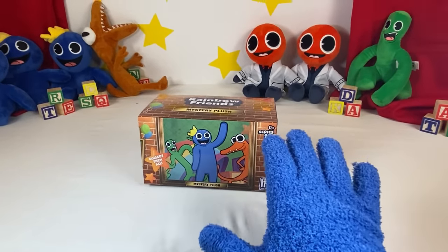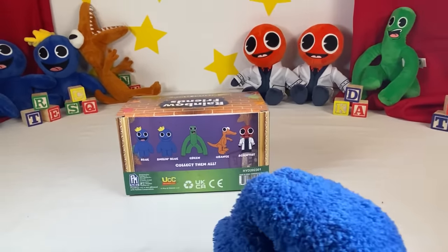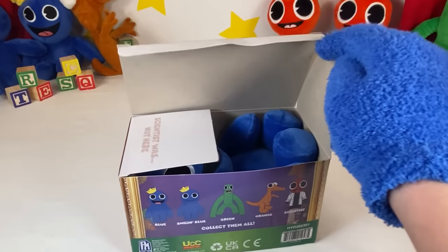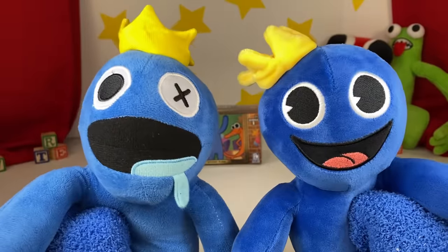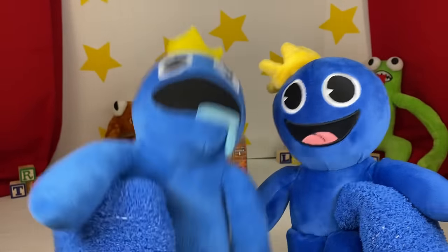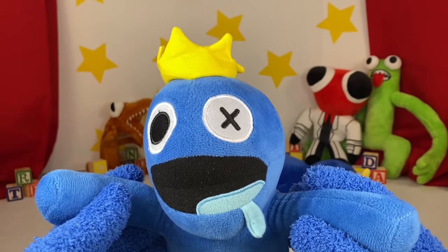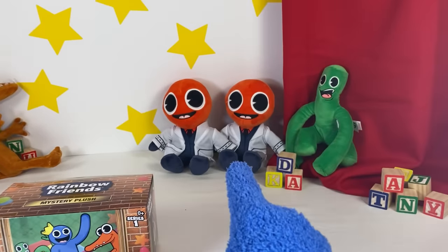Here is our second-to-final box! Orange, are you going to be inside this box? This is one of our last tries! Oh my gosh, it's another Blue! Look how many Blues there are! Here's my Blue versus the one we just unboxed — this one doesn't have a broken eye, and this one does! This crown's on his side, and this one's on his head! Their mouths look different and they have different shades of Blue. What the heck — are you going to replace me with him? No, Blue, I was just unboxing him for a video! Now I have six Blues, no Orange, two Reds, and one Green.